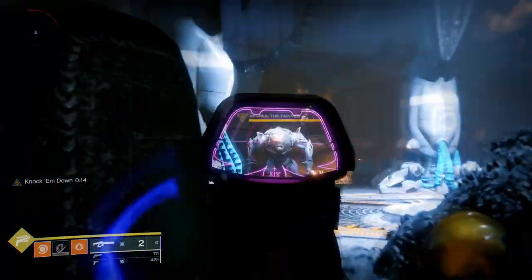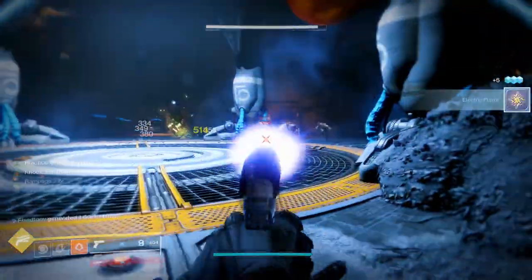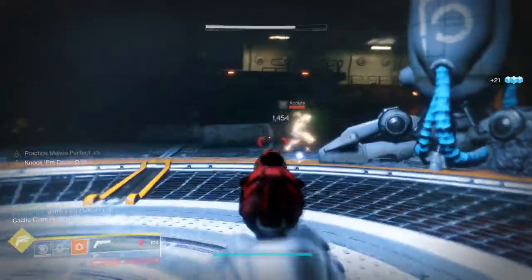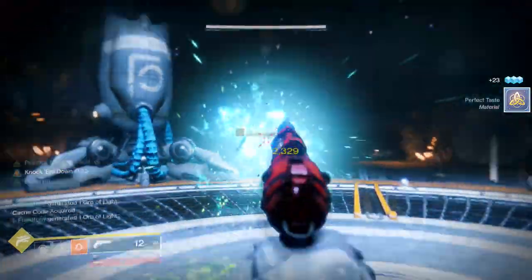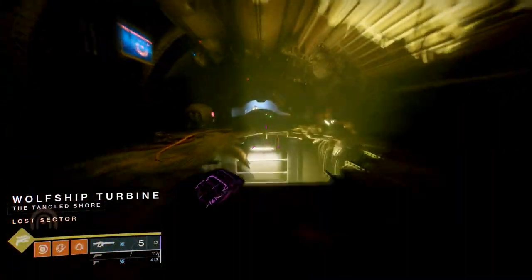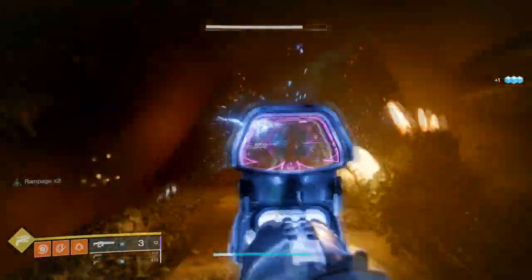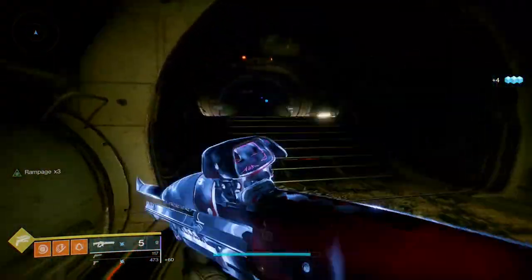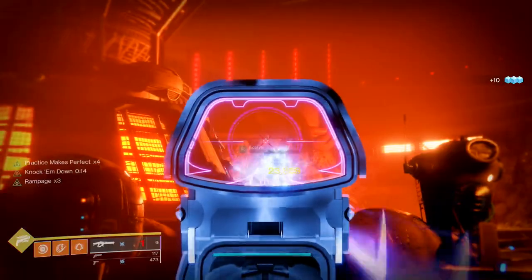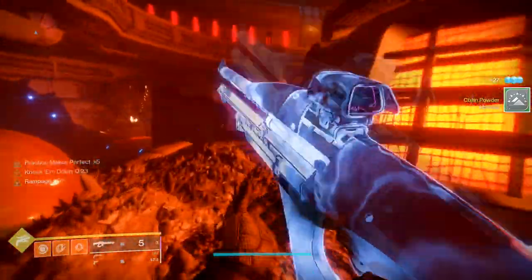Range Finder or Moving Target with Backup Plan — I feel like those would be amazing. You could do Clown Cartridge, but in PvP you only get about two to four shots from a linear fusion rifle so that's probably not ideal. This is actually a weapon I really want to farm because of Rapid Hit and Firing Line. I love Firing Line as a perk — it's really good. Do not sleep on this gun. It's amazing, it looks beautiful, and it has some good rolls. You're probably going to want Accelerated Coils so you can charge that beam faster, especially combined with Backup Plan for near-instantaneous shots.